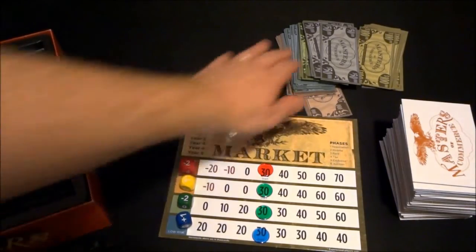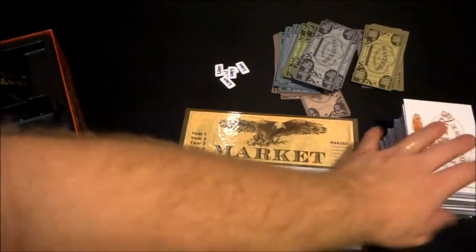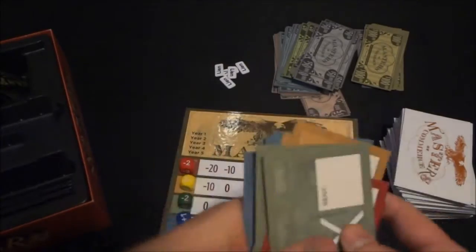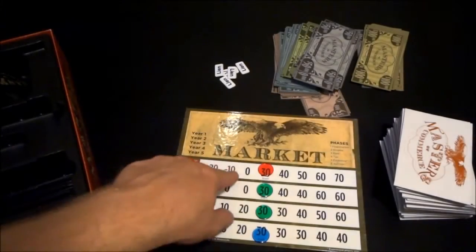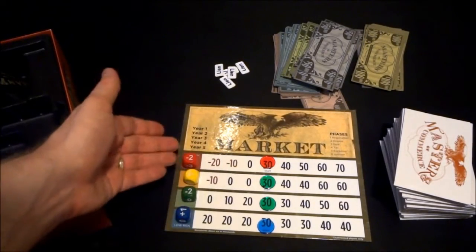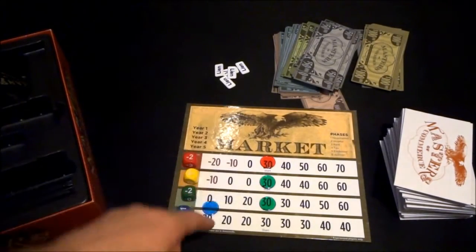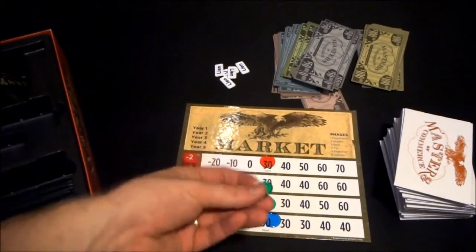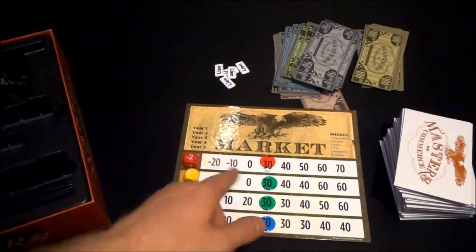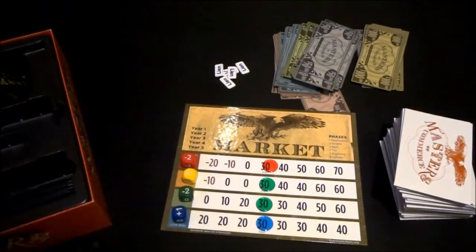Here's everything that you get with the game. You get some paper money — it's nice and big. You get these stacks of properties in all different colors: green, blue, red. You've got a market here that shows you the current income generated by the different properties. At the start of the game, they all start in the middle at 30 thousand dollars. As the rounds change, these will be moving up and down, and the properties will become worth more or less.